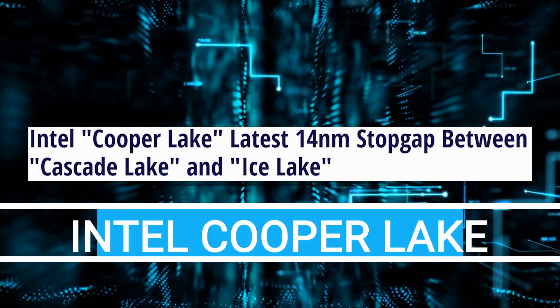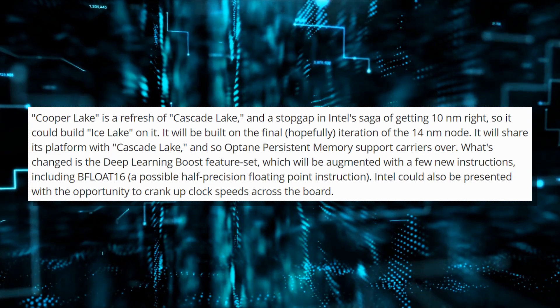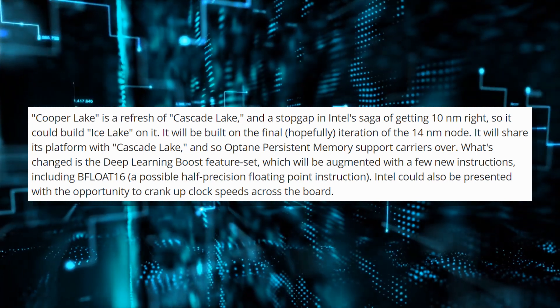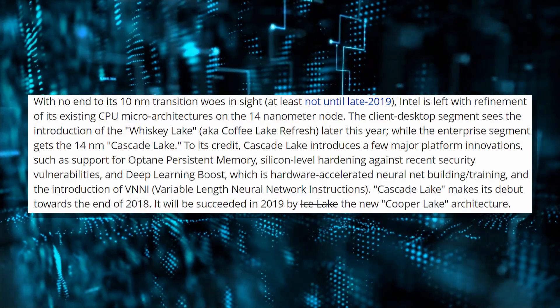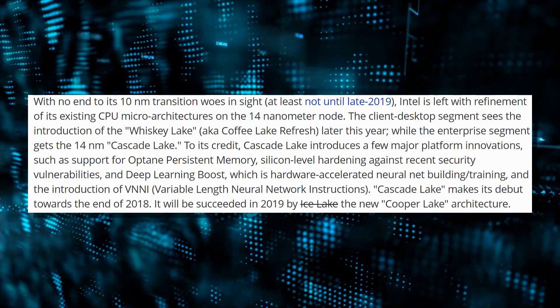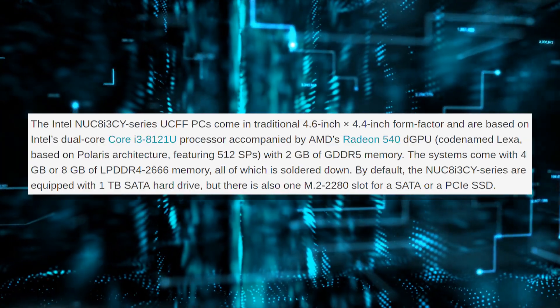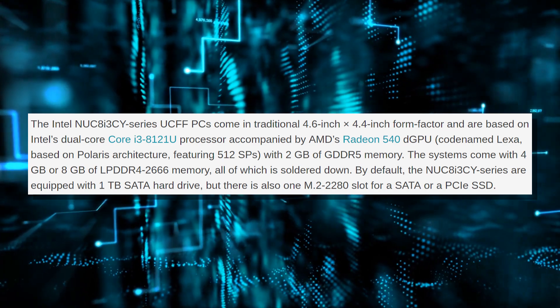They also confirmed a leak from a previous hot news episode. There's going to be an architecture between the current Cascade Lake and the 10-nanometer Ice Lake — they're implementing Cooper Lake, which is another 14-nanometer iteration, because they still can't get 10 nanometers right. This is no surprise. We already know we're getting a Coffee Lake refresh again, because Intel can't actually develop higher-performing chips and just keeps refining what they already have.